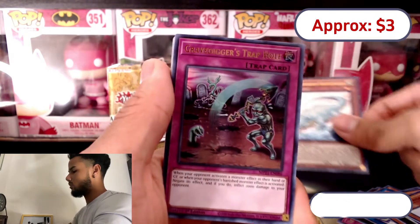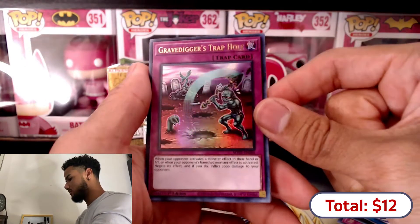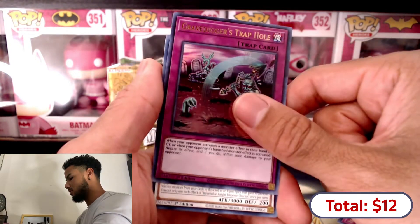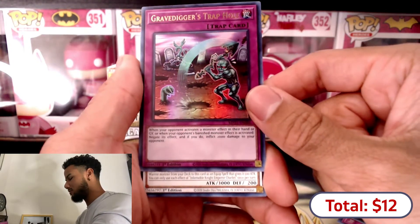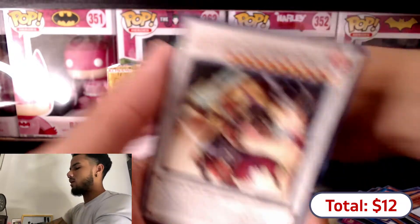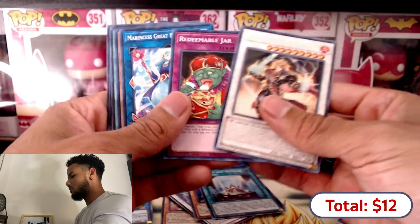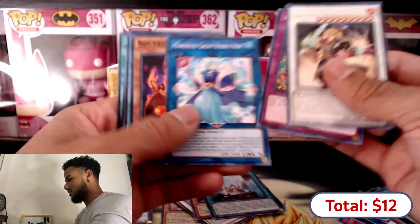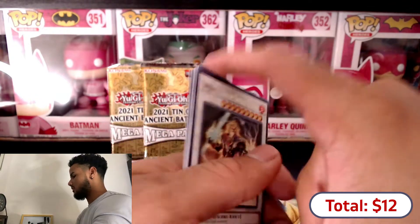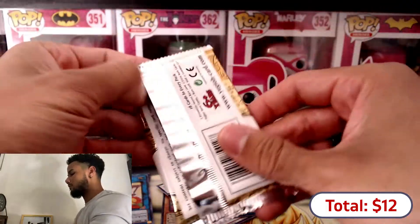Adorned Archosaur - look at how the texture on that alligator looks, pretty dope. The way the bubbles look on this card is cool. Grave Digger's Trap Hole - I don't know how much this costs but looks pretty dope. I do wish we had a spell card here though. We have a synchro as our rare - and jar, he looks funny. Alright, so that's that pack.